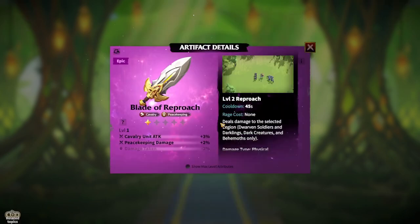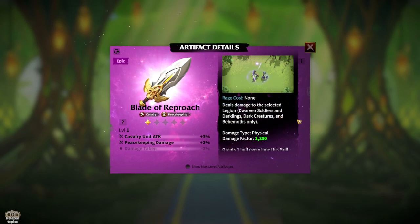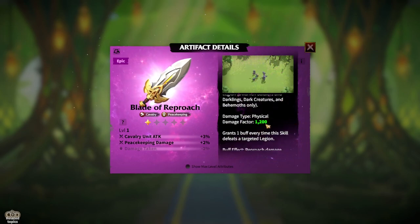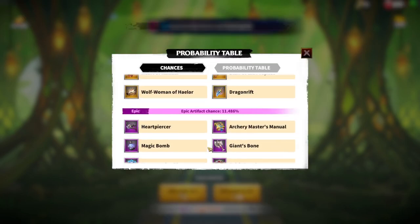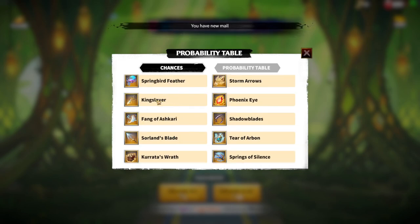For epic artifacts, Blade of Reproach is the only solution — normal damage factor of 1200. You can use it until you get a legendary one for your cavalry legion. So the choices are: Blade of Reproach as a starting option, Kingslayer as the perfect first-tier option, and Sorland's Blade as second tier. I'm currently using Sorland's Blade on my Emerys — it's not bad, not amazing, but it does its job.